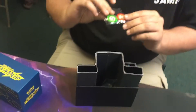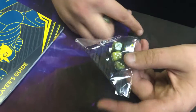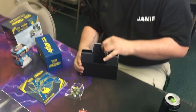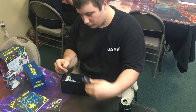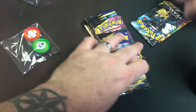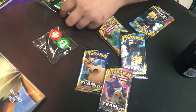So we got the Sun and Moon Team Up player's guide and here we're getting into it. We've got our coin flip things, we've got the dice here — that's pretty cool. Cool little collector's box. We got the new Team Up packs, these are really nice looking, pretty cool. That's eight packs.